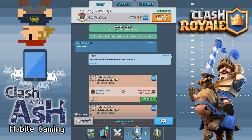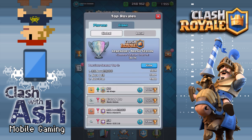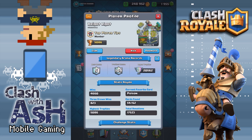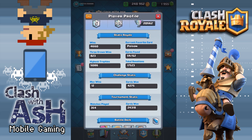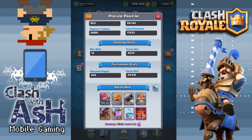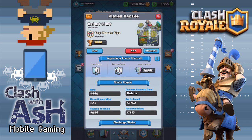Hey guys, Ash here coming at you today in Clash Royale with another top player spotlight. You guys really enjoyed the last one we did with Zed. Today we're going to bring you Brightlight. If you've taken a look at the top leaderboard anytime in the last six months or so, you probably saw Brightlight's name there. He's been number one in the world multiple, multiple times. This is one of the two decks we're going to review in today's episode.